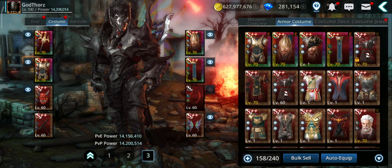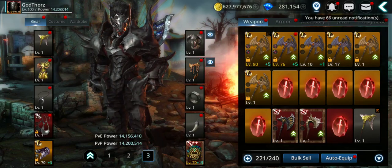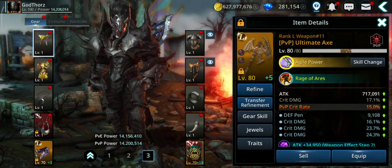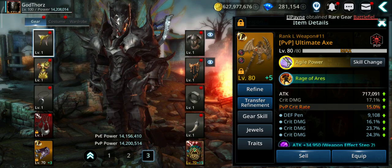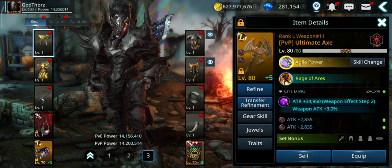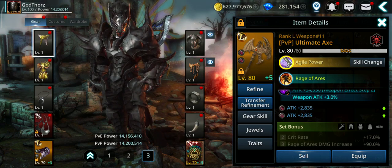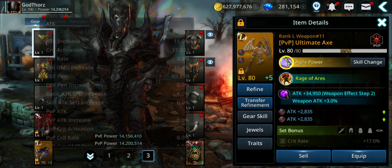Now let's go back to gear. Traits also — try to get the traits that give you attack in here. The most important is definitely the weapon. Try to get a legendary PvE or PvP weapon. As you can see, this one at level 80, and also refine it as high as you can — right now it's plus 5 for me. But it gives me 717,000 attack, plus another 34,000 — close to 35,000 — from the refinement at plus 5. Also I have S++ runes equipped; each gives me 2,835 attack. Let's see how much we jump just from this one — this is the most important.